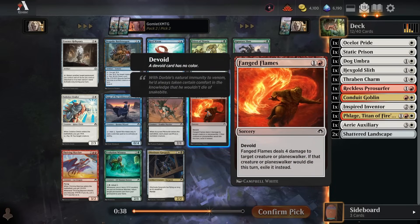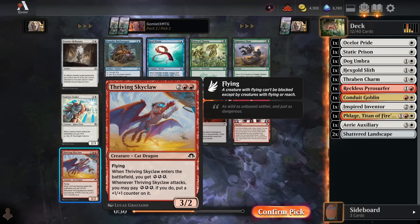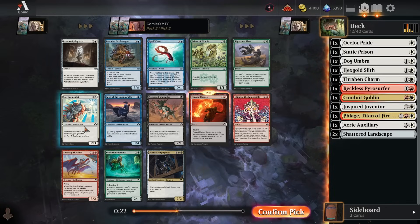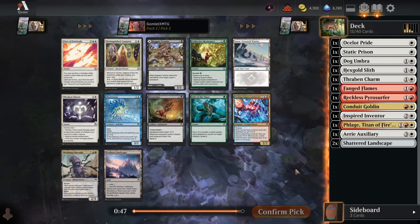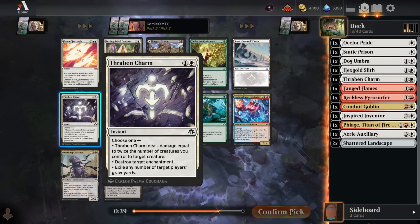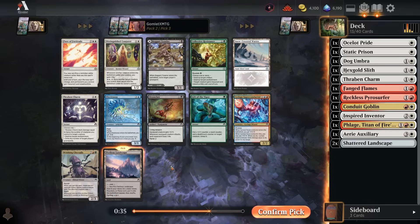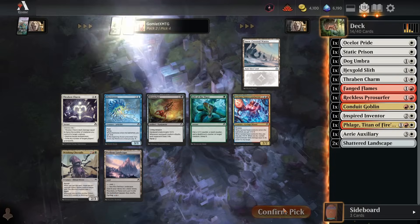Fanged Flames is really efficient removal — two mana for 4 damage and you exile the target. I like Skyclaw a good amount; it attacks as a 4/3 flyer on its own, but you can save that energy for other things. The Zealot also looks good. These energy cards work well for Boros since the color pair has lots of energy cards. Also Glimpse the Impossible for late-game card draw, but we take the efficient removal when available. Then another Boros Landscape — I'll take that over Thraben Charm since the Charm can be weak when you have no creatures. Not too much else; Conjurer with strong ETB effects is interesting but needs five mana, which doesn't suit aggressive Boros.